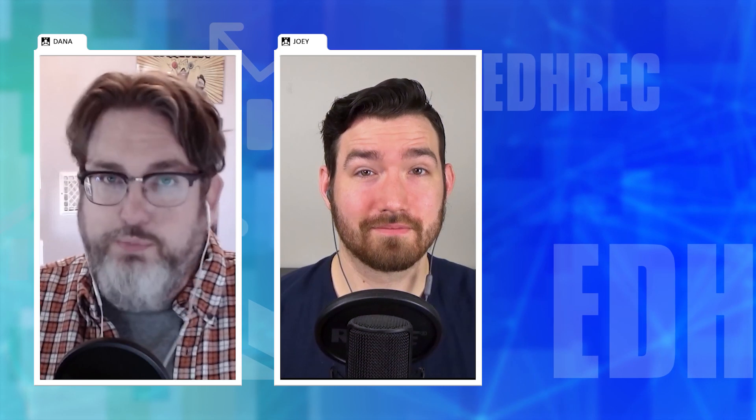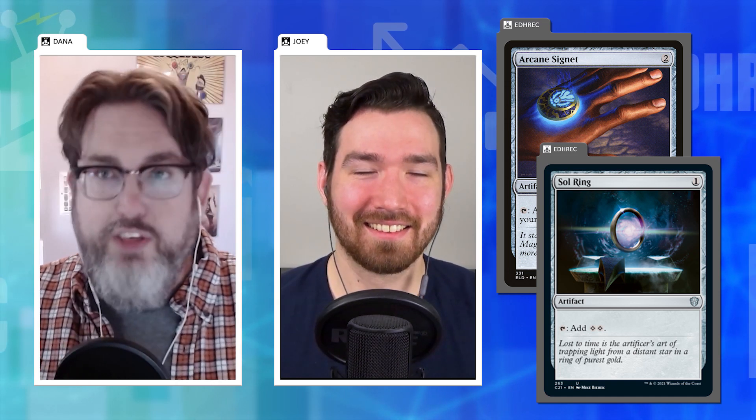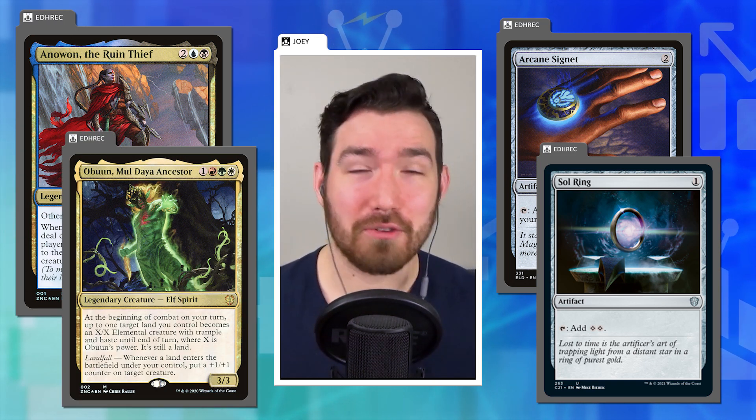The switch to these decks not only gave us multiple new face commanders you could use in commander, it was also a place to put reprints — getting more copies of Arcane Signet and Sol Ring out there. This was a really nice switch. It gave us more chances for lore characters, more chances for reprints, more new commanders on the whole. This set had Anowon the Ruin Thief, Obuun Mul Daya Ancestor, rogues, and landfall — perfectly lined up with the set.